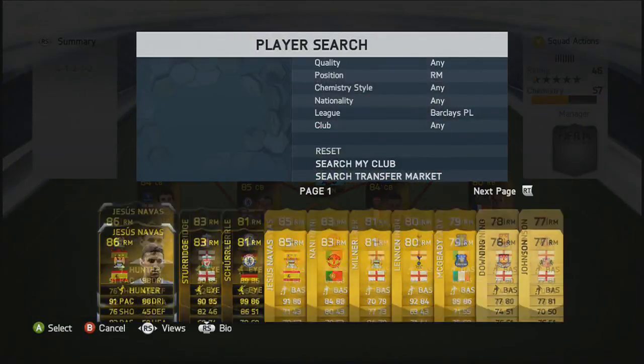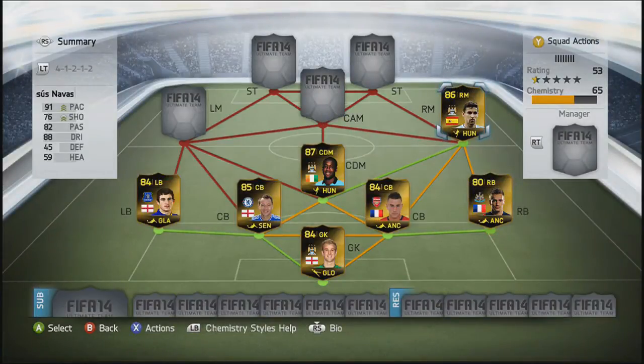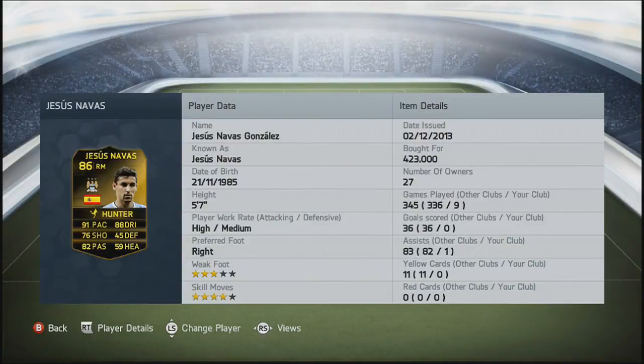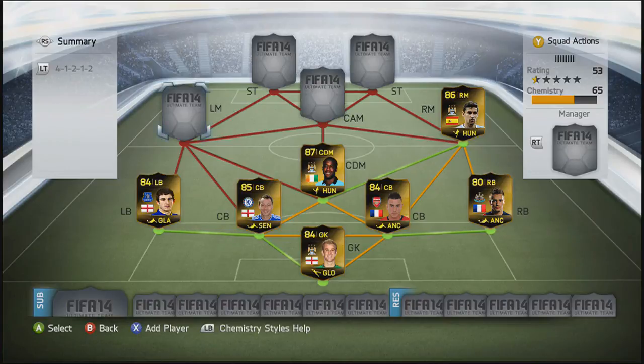Into the right mid spot, we are going to go with Jesus Navas in-form. He was 423,000 coins. He's very fun to play with, especially with the Hunter chemistry style. 91 pace, 88 dribbling, four-star skill, and he's got an alright shot on him as well. He always stays back outside the box when a corner comes in, and you just bomb one into the top corner. I really like Jesus Navas — he's just so fun to get past players with.